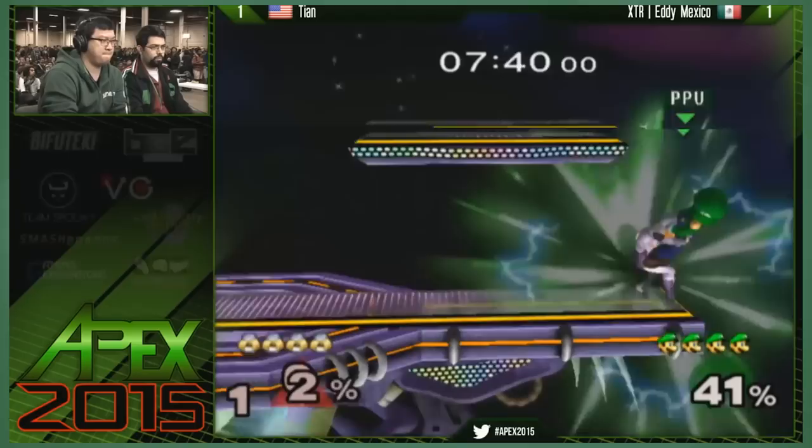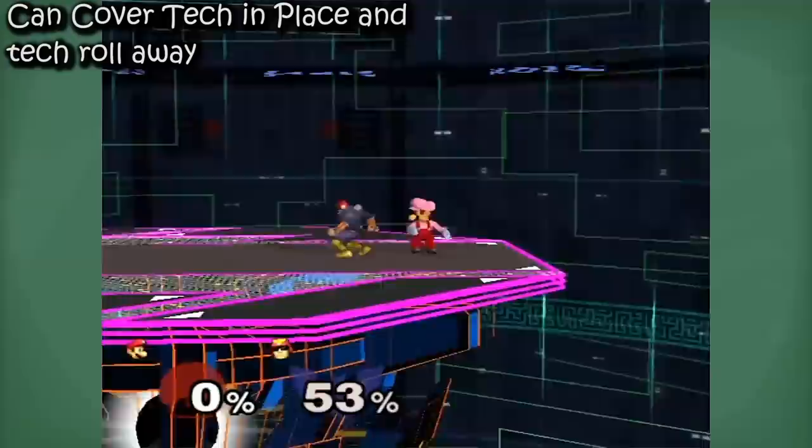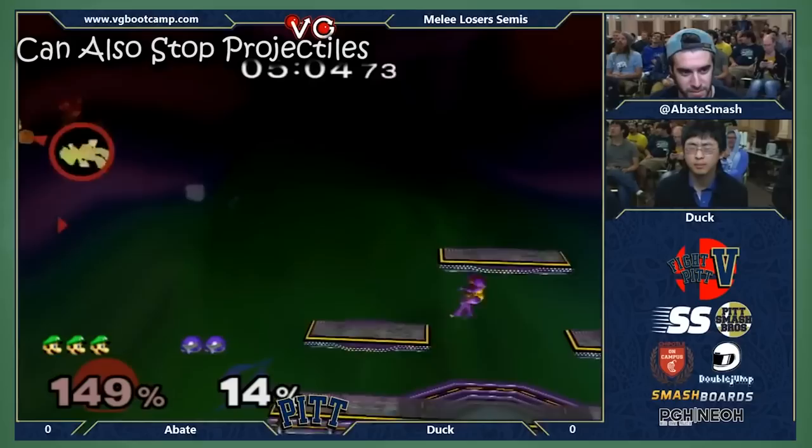Down B is awesome for tech chasing — it's one of my favorite approaches. After using a down smash or up smash, down B is great because it covers both neutral techs and opponents rolling away from Luigi, since it's like a continual hitbox. Use down B for tech chasing a lot, especially against fast fallers. Don't abuse it though, because it can get predictable and has lag time after you finish with it.